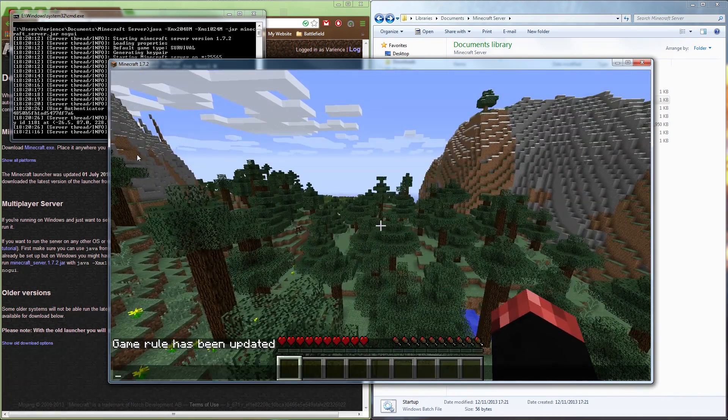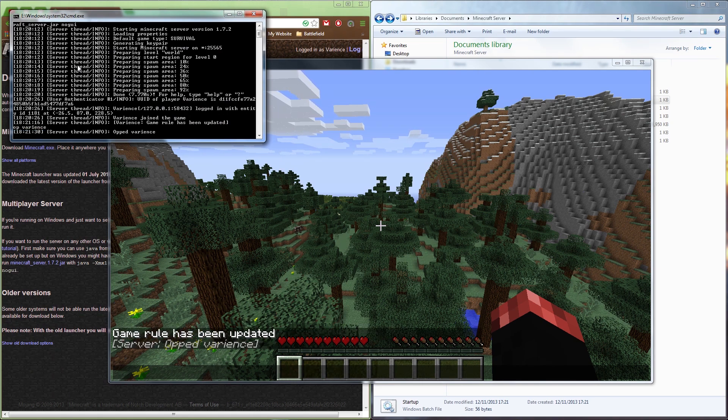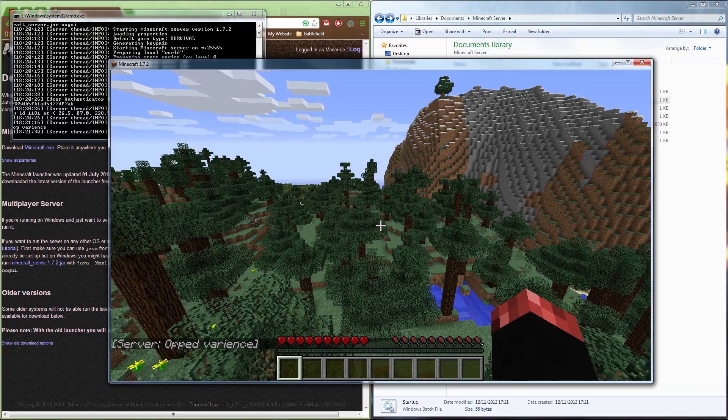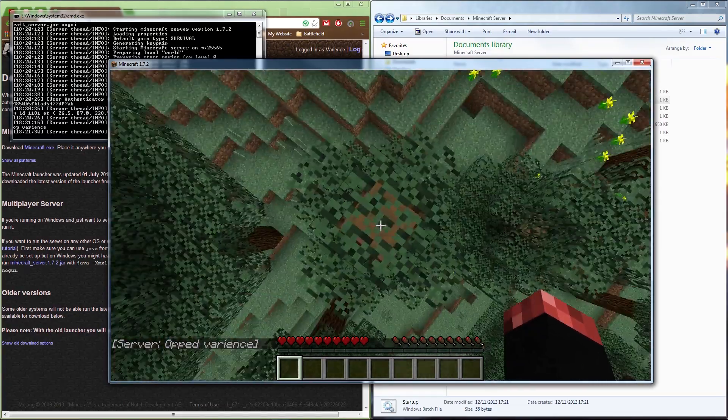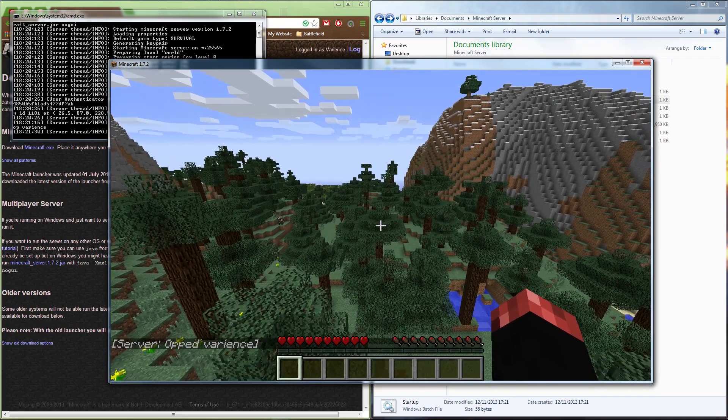Before doing any of that, you need to op yourself. In the server console, type 'op' followed by your player name. That will grant you operator status and allow you to use every single command. The other commands we're about to do are optional — you don't have to use them, but they add to the server and make it a lot better.